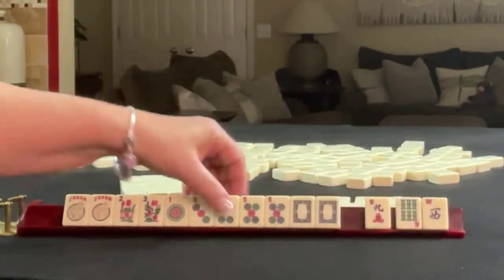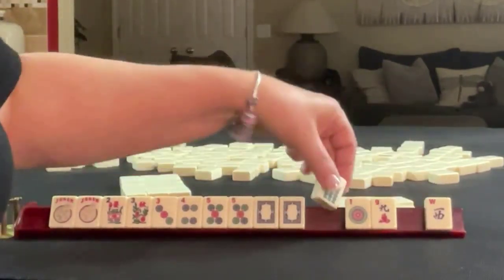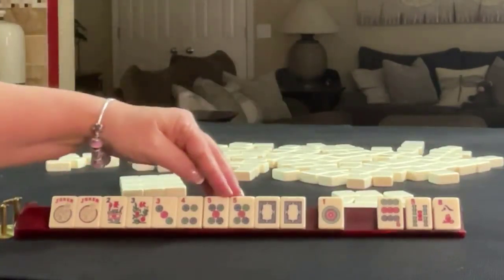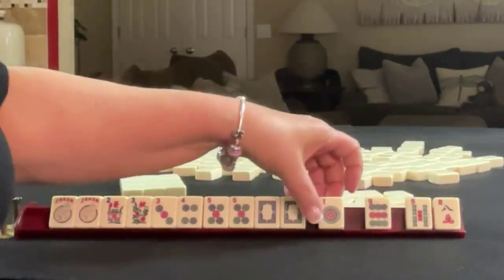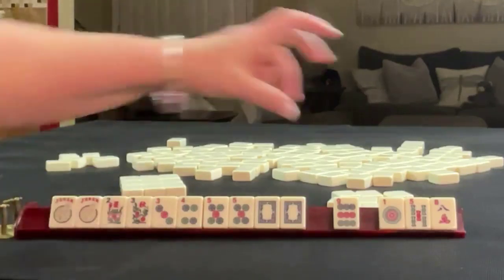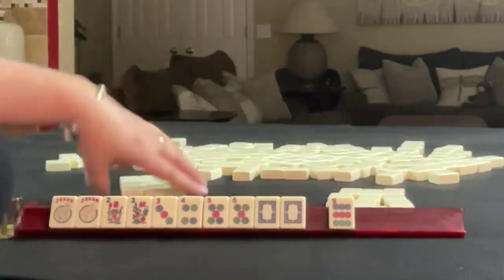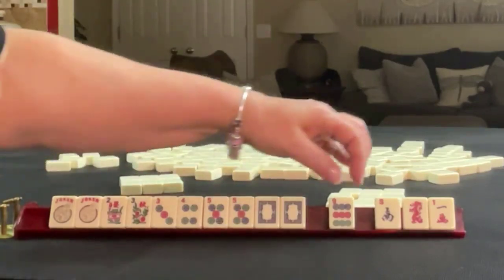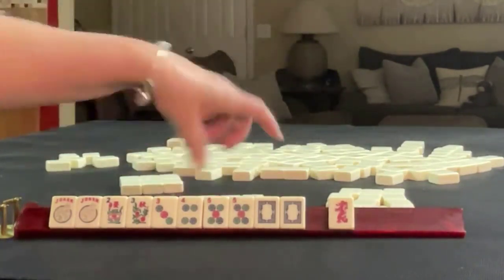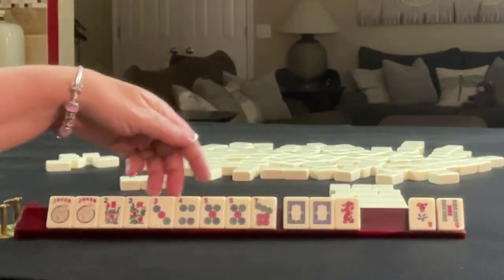Dragon — okay, so there's another multiple. I would play 3, 4, 5 dragon and let those go. Maybe 6, 9, west. 9-dot. Maybe 1, 5, 8. Here we go. So we didn't get any keepers. Maybe these three — no keepers. There's a 7. 3, 4, 5 is strong though. I think what I would do is pass these three.